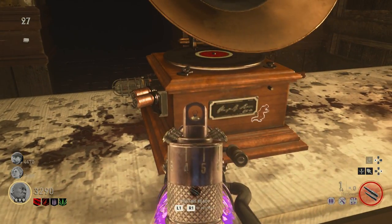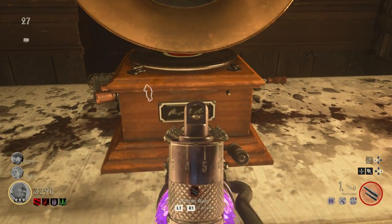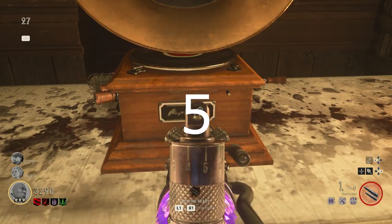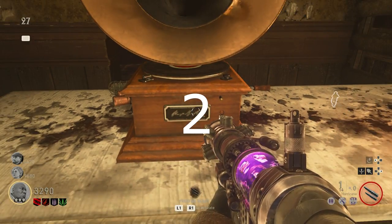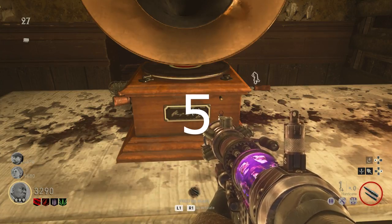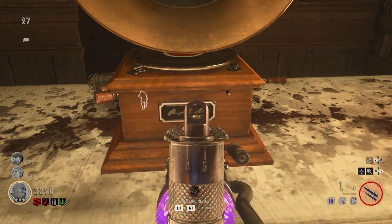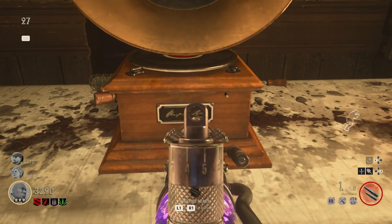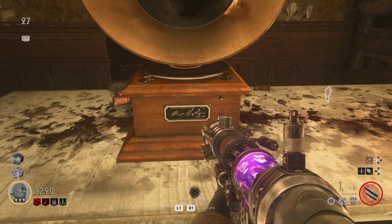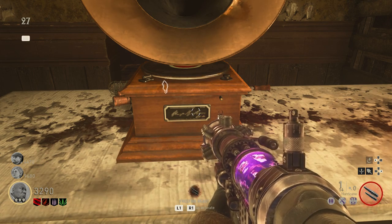The gramophone will tick a code — a 4-digit code that you need to input into the salt mines. Listen carefully: it plays a number of ticks then pauses for each digit. For example: 5 ticks, pause — 2 ticks, pause — 2 ticks, pause — 5 ticks. So my code was 5, 2, 2, 5. Remember your own code as it may differ each game.